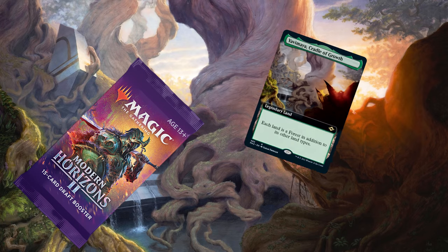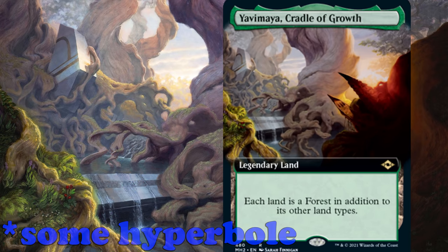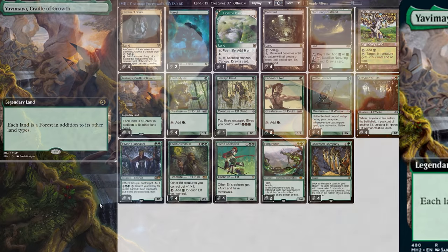Modern Horizons 2 has the greatest elf card ever printed. I am, of course, talking about Yavimaya. Although it is not an elf, it completely changes elf decks.